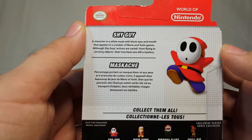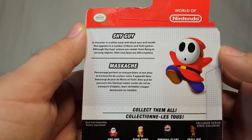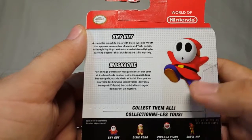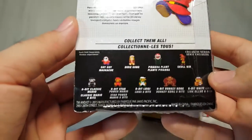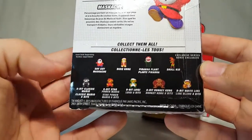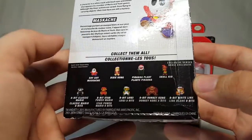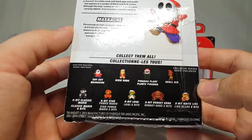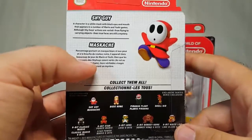Coming to the back, let's go ahead and read up on this guy. 'A character in a white mask with black eyes and mouth, appearing in a number of Mario and Yoshi games. Although Shy Guy's actions are varied, from flying to carrying objects, their true faces are still a mystery.' I bet it's just a Toad actually — you know, it probably looks a lot like Kirby. This had to have been like the Walgreens version because it only has those eight-bit figures that are mostly Walgreens exclusives. I have all of the eight-bit figures — the Piranha Plant, Skull Kid — now we got Shy Guy. Dixie Kong will be coming up eventually, so I finally completed this version of Series 1-1.